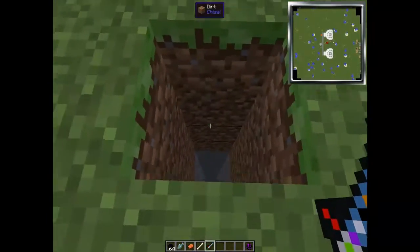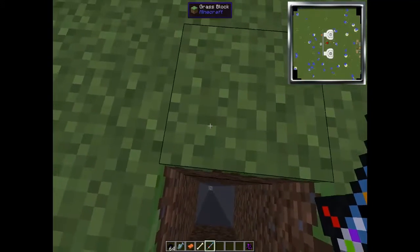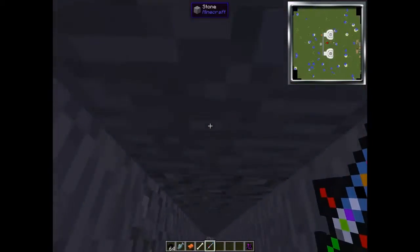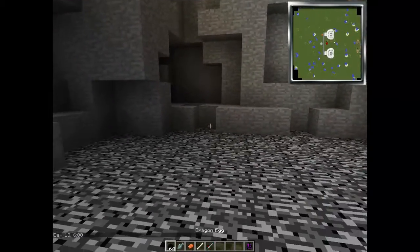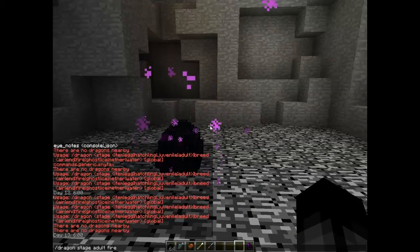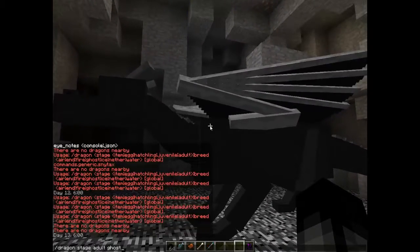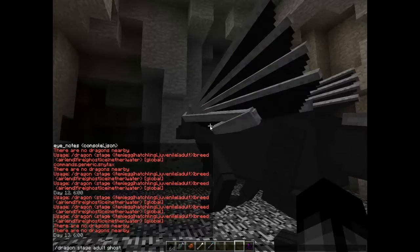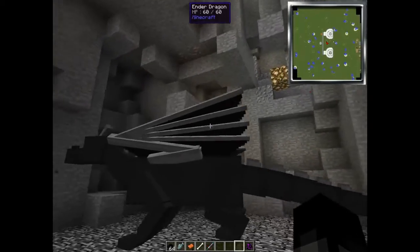Now if we come down here, we will get to the ghost dragon. I'll place an egg down, right click it, and do the same command but with 'ghost'. The ghost dragon isn't working though. The ghost dragon is supposed to glow in the dark, but I'm not sure why it's not working. But you get the point.